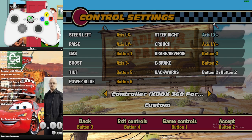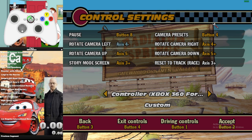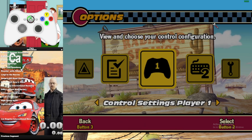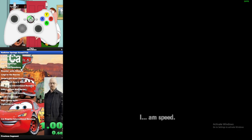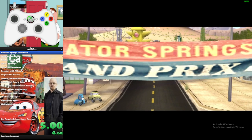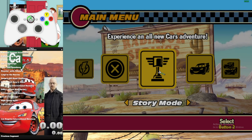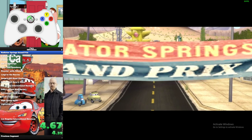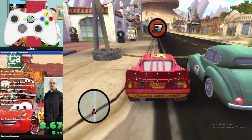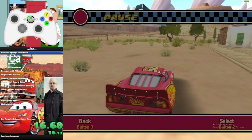I recommend looking closely at the gas, boost, tilt, and power slide buttons, because we'll need those for everything in the run. I'm going to select a new profile so you can see — also by simply starting a new game, you can see that my autosplitter is working. So yeah, that's how we start the guide. First of all, this game is weird — to skip a cutscene, you need to press not the B button but A, which is the gas button.